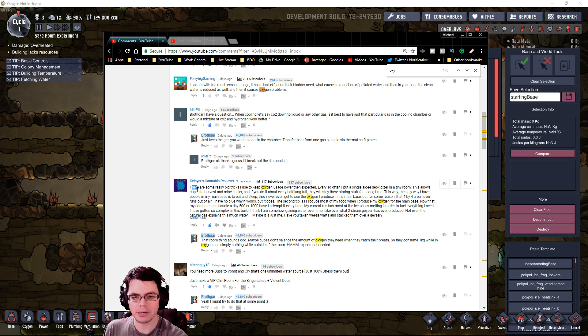In his comment, Kelsier talks about using a trick where he has a tiny room with an algae deoxidizer inside that allows duplicates to harvest or mine more easily in areas where you don't have a lot of gas control. This is something I used in my mega base challenge, except I used a terrarium. The key part of the comment is that the four by four area never seems to run out of air, which got me thinking about how duplicates actually consume oxygen.